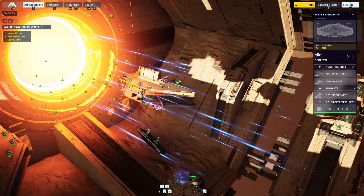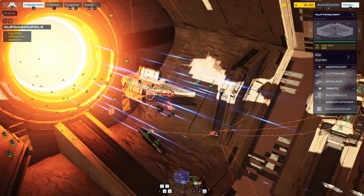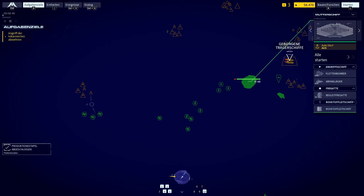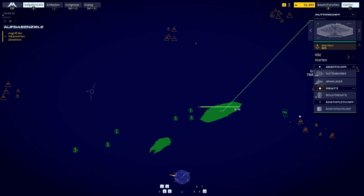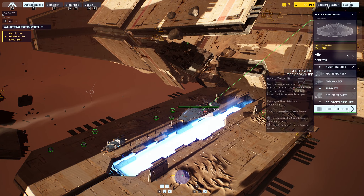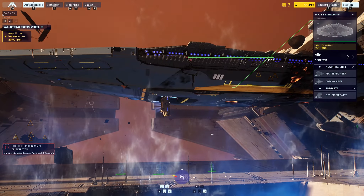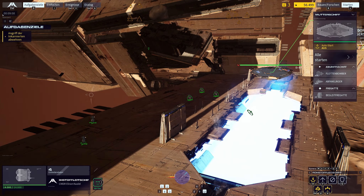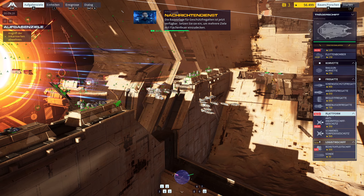We need someone to get these enemy strike craft. Help us. I think this looks good. I forgot that I had to send them out. Suppression frigate construction template now available — use them to lay down area fire on multiple targets.